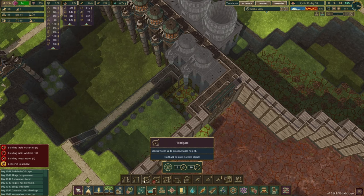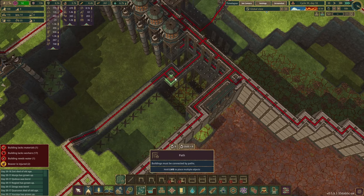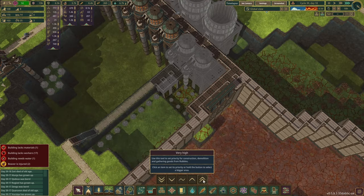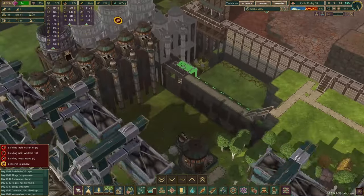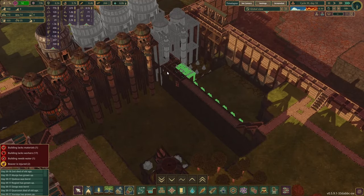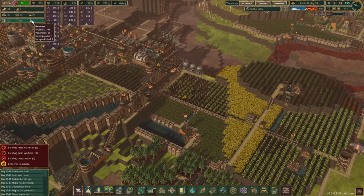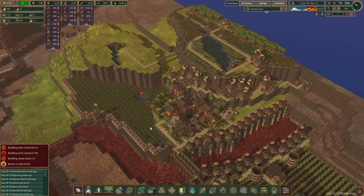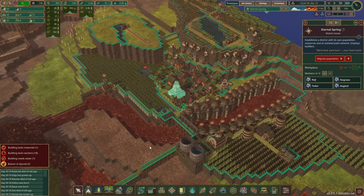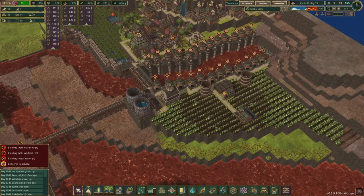This was not detonated, which means we can place down triple platforms here and then bring the path over there. As soon as those two are built we can get rid of those and then dynamite this bit down. Three beavers without a job — that has to be the other district. How do we have three beavers without a job here?